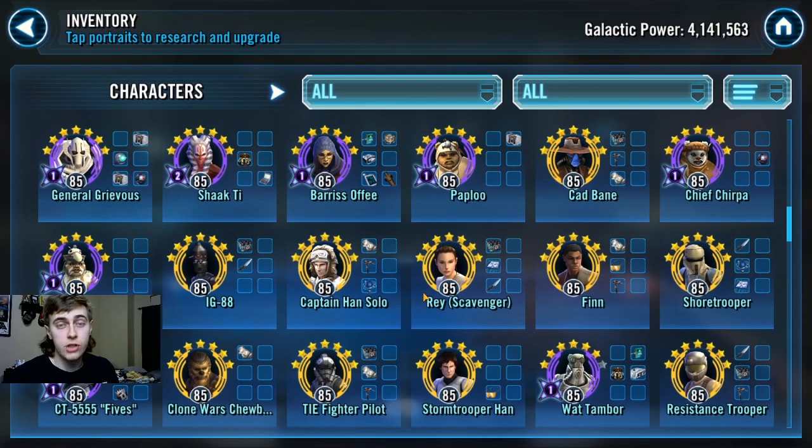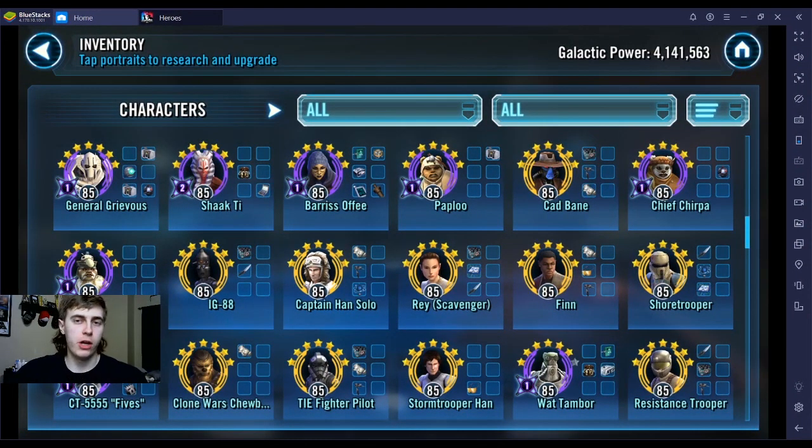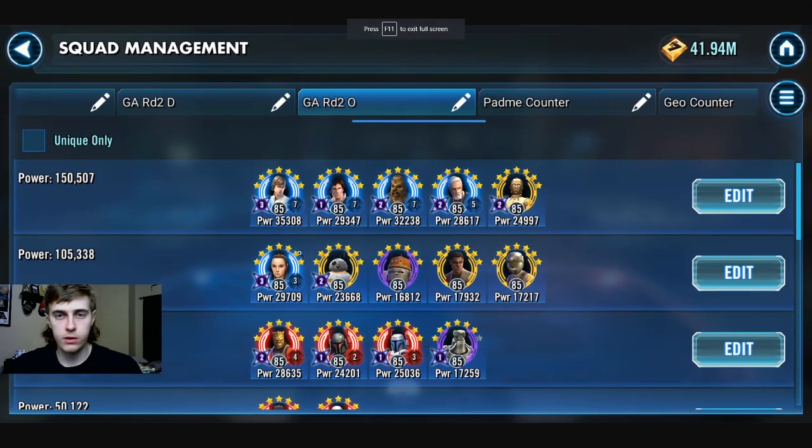Alright, let's look at his offense. He has a GAS counter with CLS, Old Ben, and 3PO. This is a good counter - he probably has the best relics I've seen on somebody at div 2 and his GP level. This counter should work almost all the time versus General Anakin Skywalker in the 501st. Even if GAS is modded for super high protection and defense, because of how high his relics are, it's a very high percentage win.